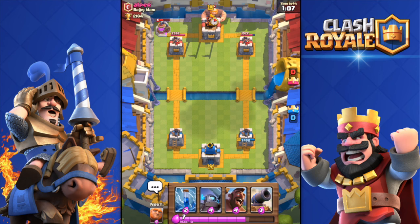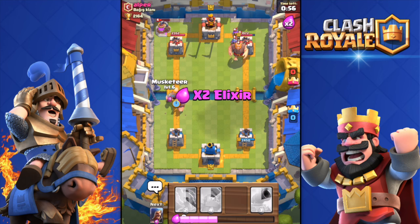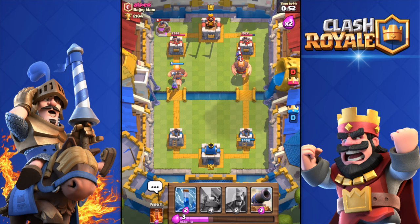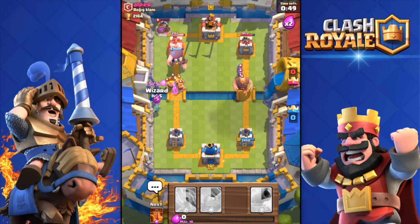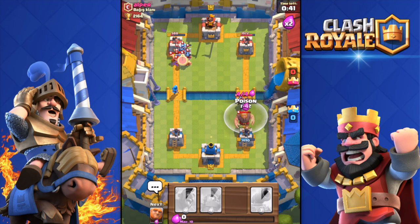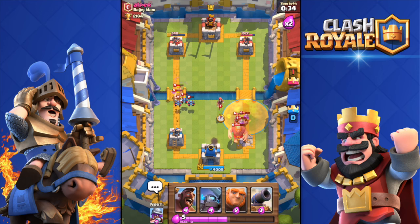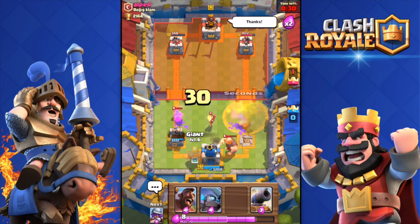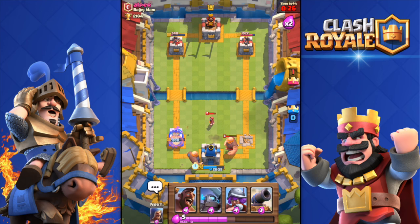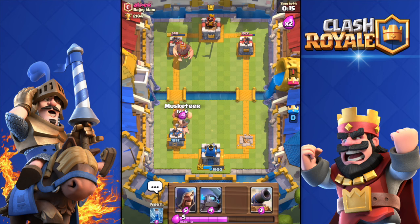Nine seconds until double elixir — haven't used my hog either. Hog rider down! Deploy the giant as well with the musketeer. He dropped barbarians — I'm gonna zap and then poison spell. He got my tower though, it's not looking good. I'm close to getting his tower — that's good. He's pushing hard, thinks he can get a three crown. No! That giant will do some damage but I have a hog rider. 20 seconds left.